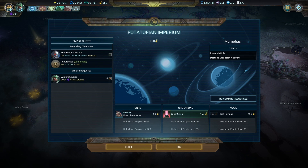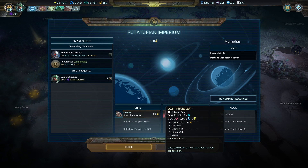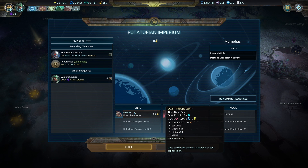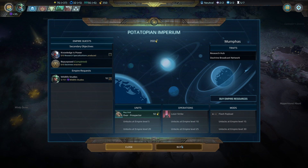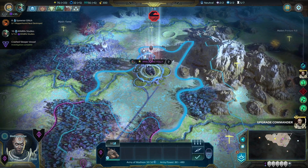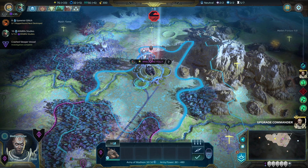The Amazon are asking us to research Wildlife Studies and they'll give us some experience and renown. Speaking of renown, I have a ton to spend — let's unlock Laser Strike and Flash Payload as well. I could get a whole unit full of Devour Prospectors and use them like a swarm unit to explore and do damage to settlements. Each one of these Devour Prospectors would cost me four gold per turn in upkeep, but I do like the idea of making a giant death ball of Devour Prospectors, so I will eventually do it.